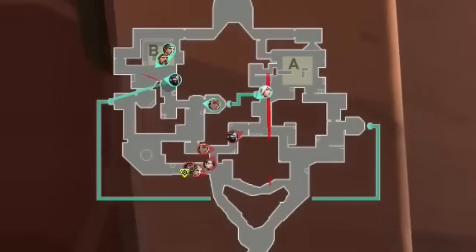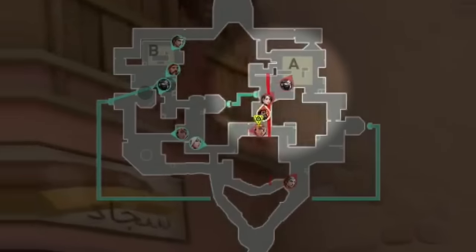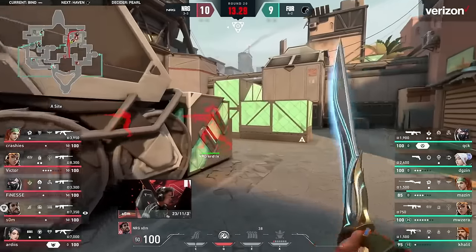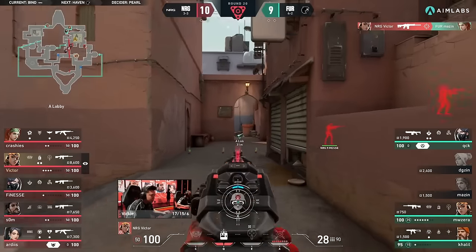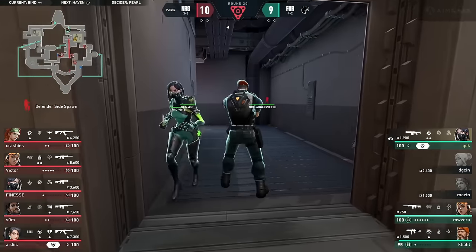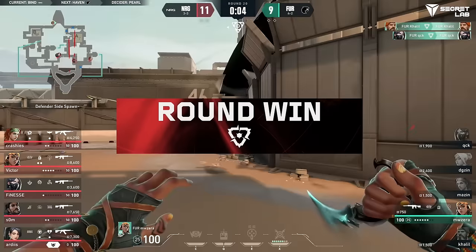Som sends out his second Cascade plus a Skybrid to deny anyone peeking long and Energy head to A. Because Energy pushed Viper out of hookah and had no information on long, Furia had to base their teleporter push purely off instinct. With this perfect defaulting, Energy are rewarded with the entirety of A site to themselves and Furia have no choice but to play exits.